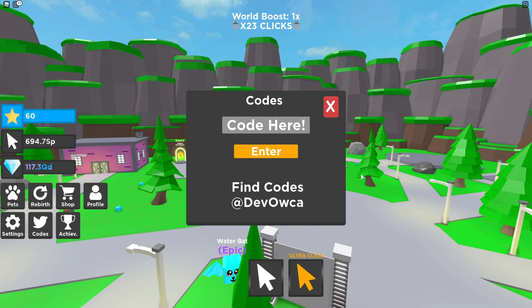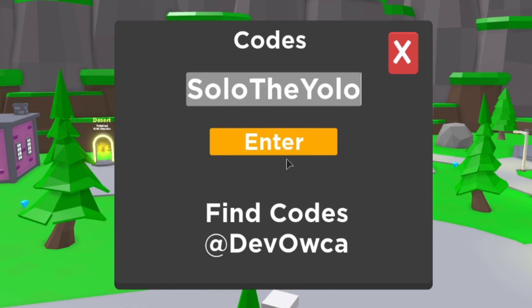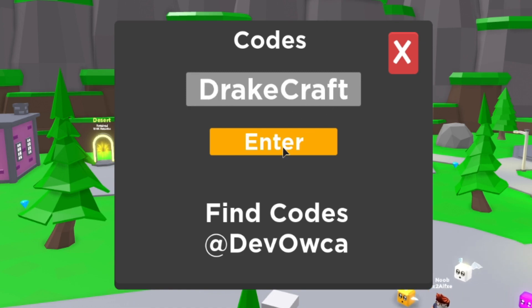So the first code is going to be UPDATE23. Go ahead and enter this one in. Then we have the code SOLOYOLO — enter this one in. After that guys, you have the code DRAKECRAFT, like this.